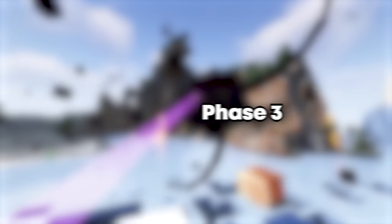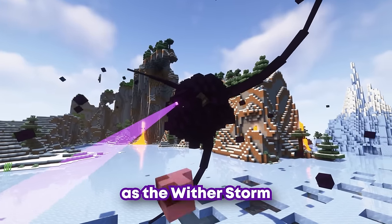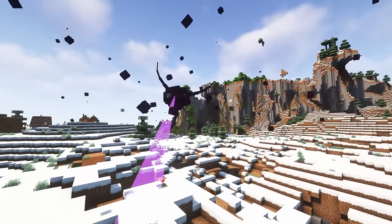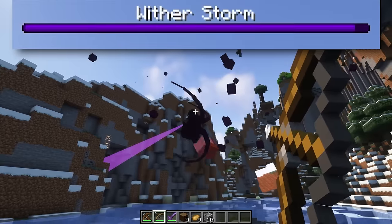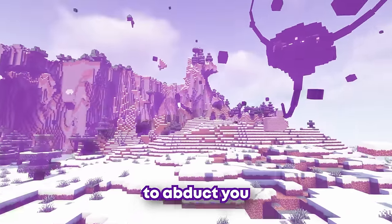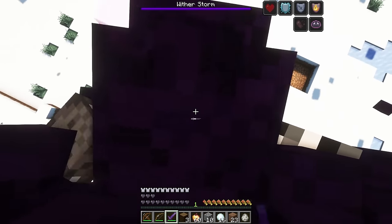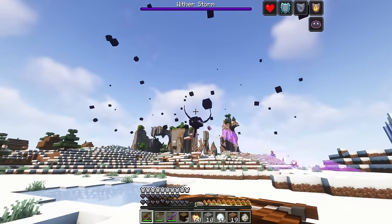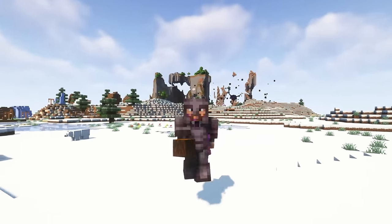Phase 3. The true horrors of what you've let into this world are starting to unfold as the Witherstorm starts to mature. Larger chunks of land are being absorbed, the Wither's explosions continue to grow in power, and don't even think about trying to take him down now, as this beast heals fast. In this phase, the Witherstorm has developed his beam and may even start to abduct you. To escape, you'll need to deal sufficient damage to his head — if done successfully, the Witherstorm will drop you. Hopefully you had enough health to survive the fall. Keep running whilst you can, as he may try his luck again, and after enough time the Witherstorm may become distracted and stop chasing you for a while.